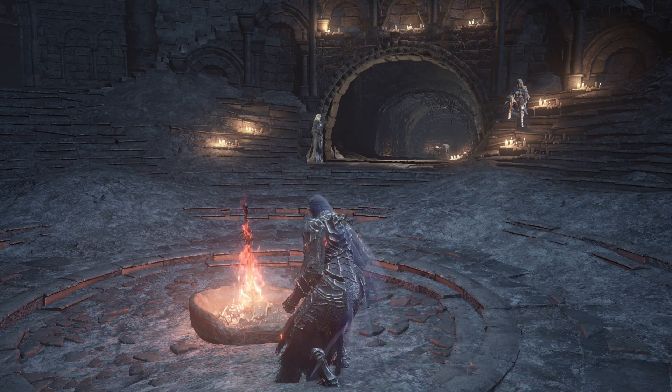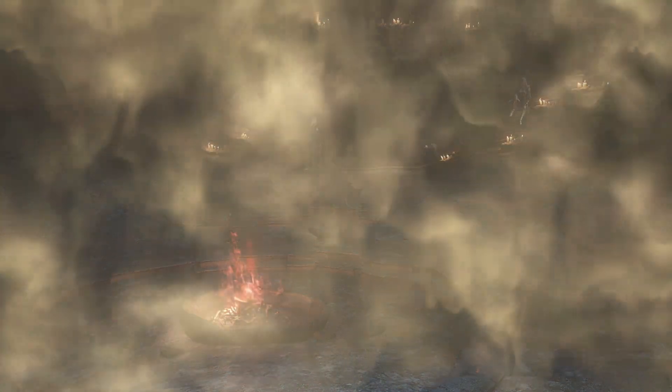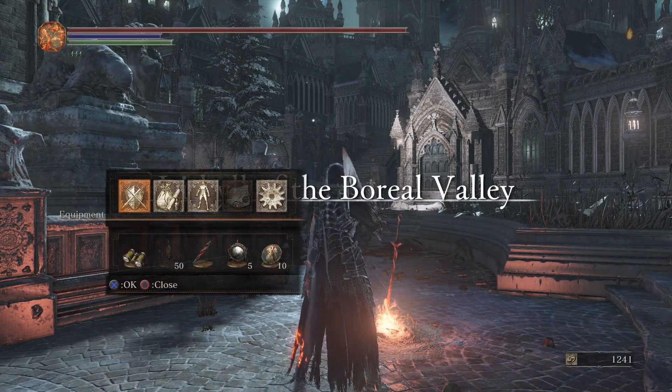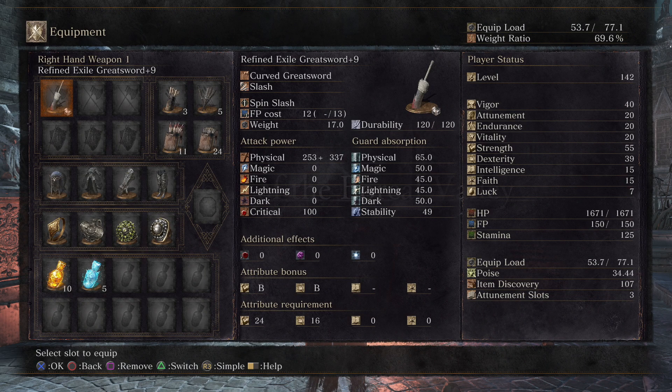On this episode we're going through Central Irithil, gonna be showcasing a few more weapons that I haven't really used much yet in this series, starting with the Exile Greatsword. I believe I set it to be refined — yes, so it has B scaling on strength and dexterity, and currently at 55.